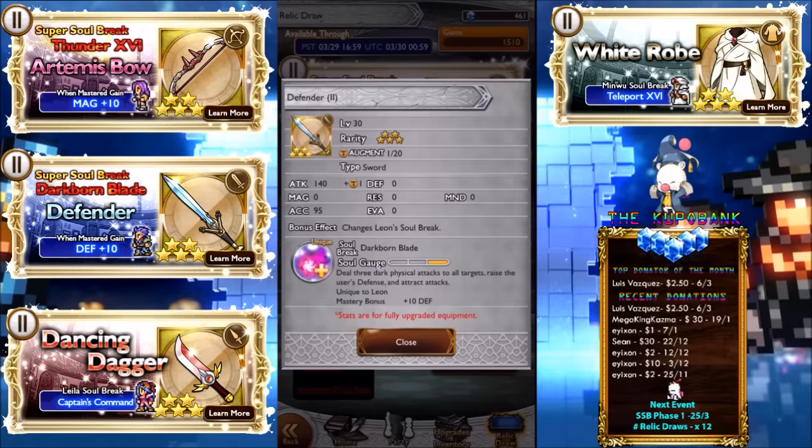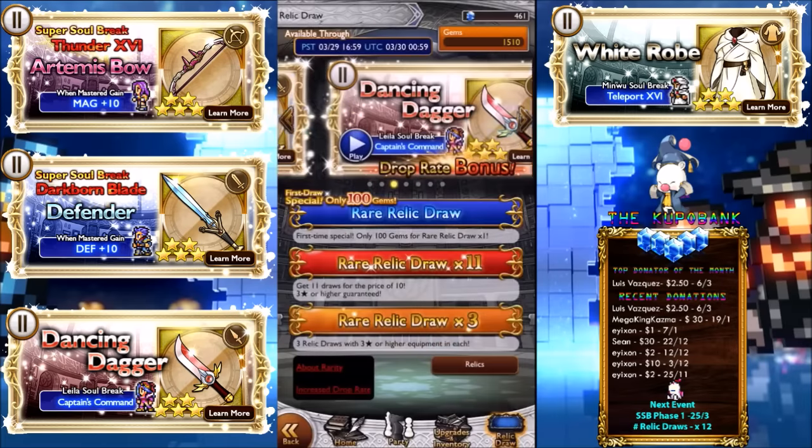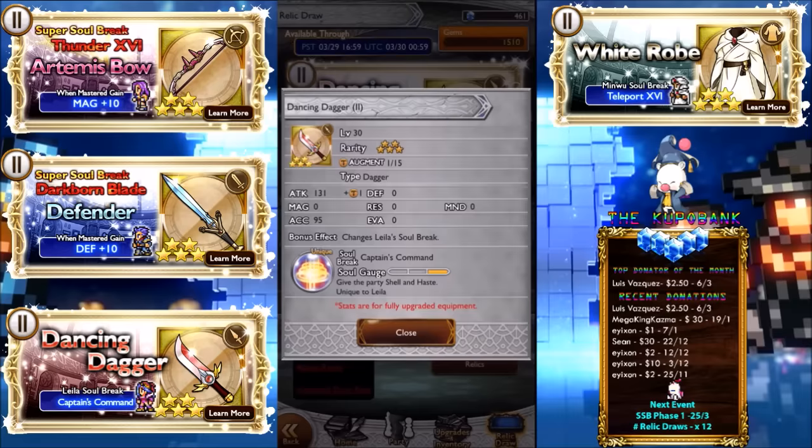Next we have Defender, which is Leon's soul break. It deals three dark physical attacks to all targets, raises the user's defense, and attracts attacks. Very interesting one — when mastered it gives plus 10 defense. The thing to keep in mind is that Leon doesn't have Retaliate, which could be the key to making this super soul break work effectively, but otherwise he'll be a pretty good tank anyway.